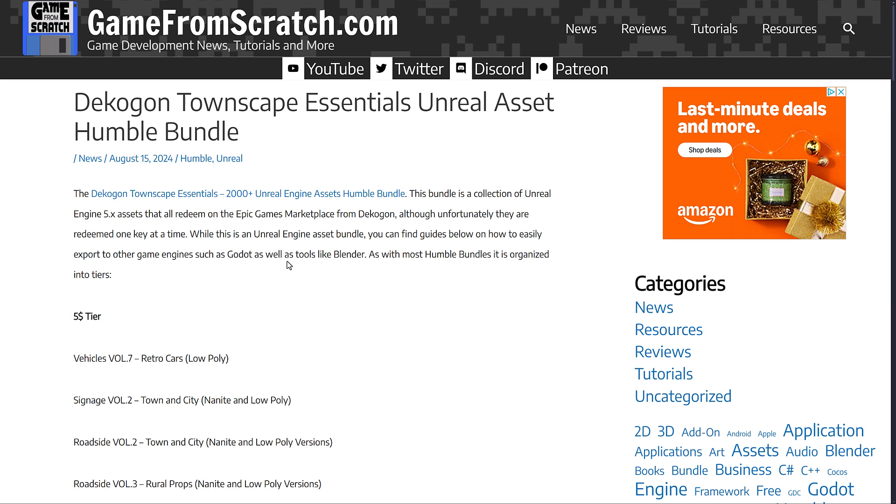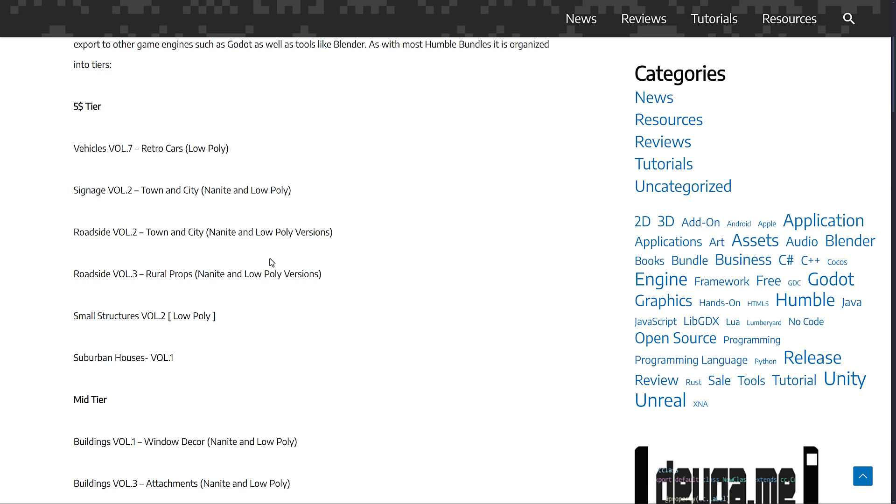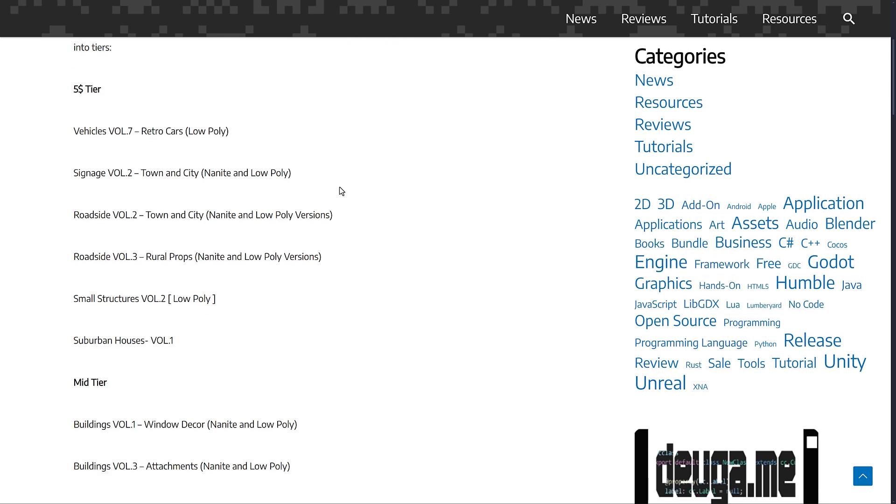It is a huge collection — 2,000 plus assets of just stuff you need to populate a city. It's exceptionally easy to export out of Unreal Engine into other game engines because it's almost all static meshes, which makes it super simple to get into Godot or Unreal or anything like that. Generally a one-click process, and there are guides below that will teach you how.